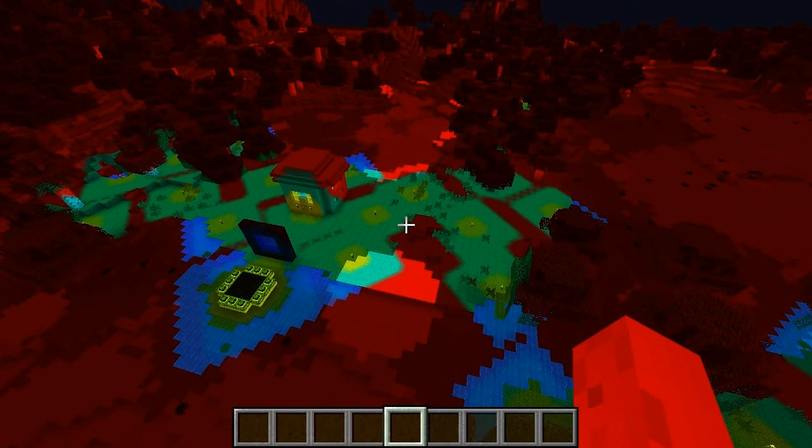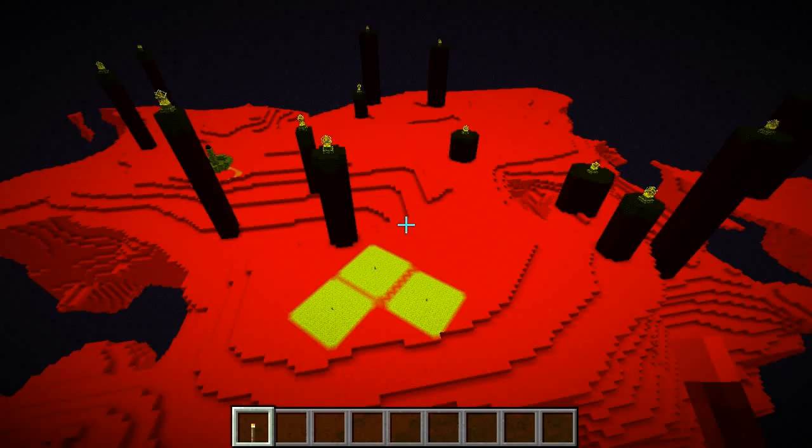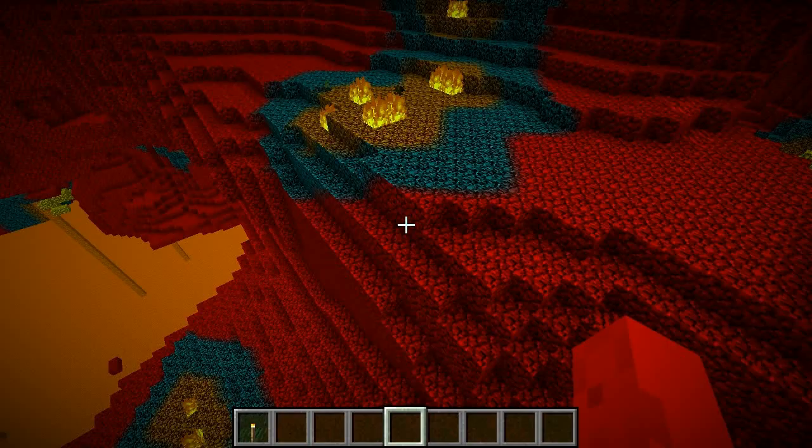So in situations like when you're trying to create a mob farm where you have to light up very large areas and caves, this will make your life so much easier. Because instead of having to use F3 to see if mobs can spawn in a location, you can just see with your eyes that a mob can or cannot spawn there. It's a very, very handy tool. This also works in the End, and of course in the Nether too.